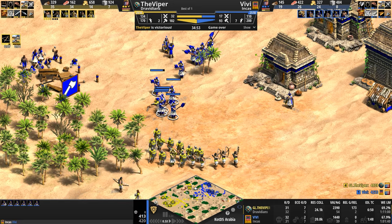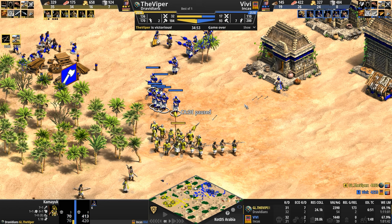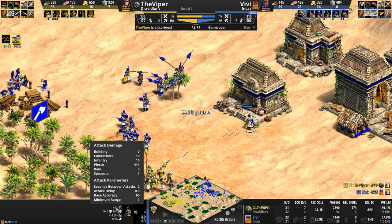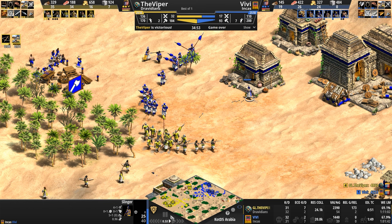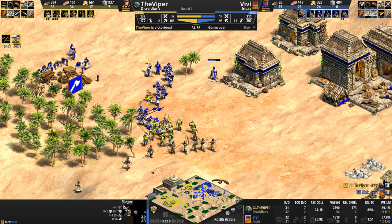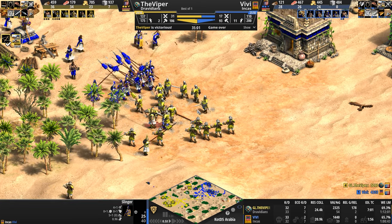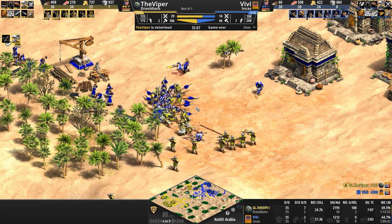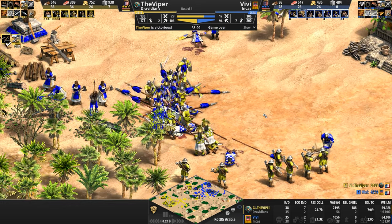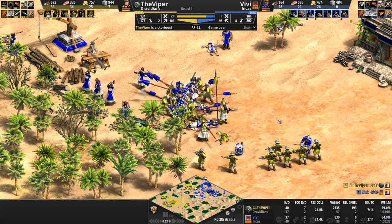A second Slinger comes on. Look at this — plus 10 attack bonus against infantry in Castle Age is pretty damn big news. That's a hand cannoneer-level attack bonus and you don't have to wait till Imperial. This shows you how powerful the Slinger is, even though it attacks on a base of four. So Vivi is taking a pretty decent fight here. But the crossbows, of course, go straight for the Slingers — why the hell wouldn't they, that's the big threat. And then the Viper just surrounds the Kamayukes, so their stack ability means nothing — he has completely surrounded them and they cannot stack.